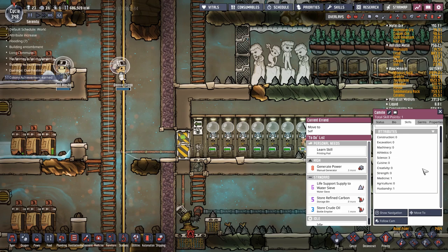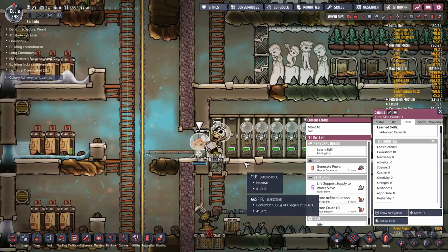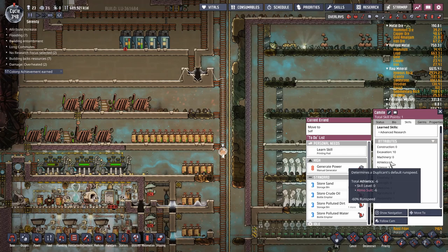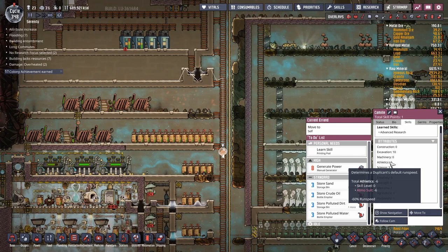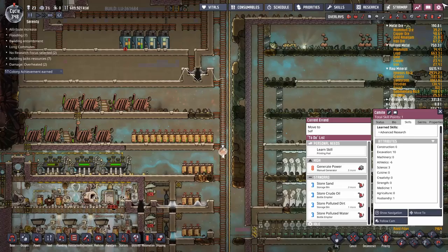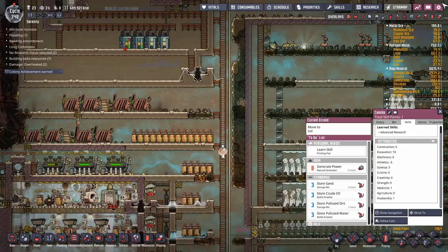Here we have Camille - she has absolutely zero skills, just freshly printed. She hops into an atmosuit, goes out the door, and immediately gets passed by everyone while she slowly waddles up the ladder. She's wearing an atmosuit without the atmosphere training skill, so her athletics are at minus six. The necessary skill is Exosuit Training - specifically the exosuit penalty reduction, which basically gets rid of that penalty.